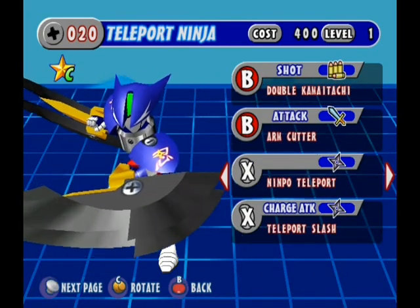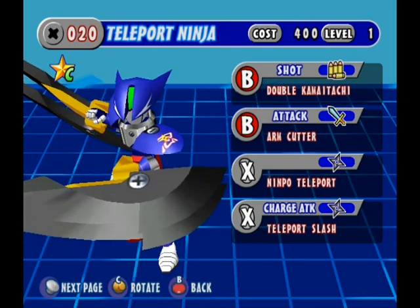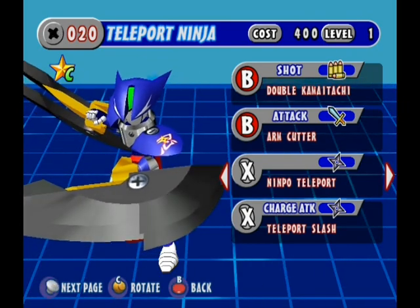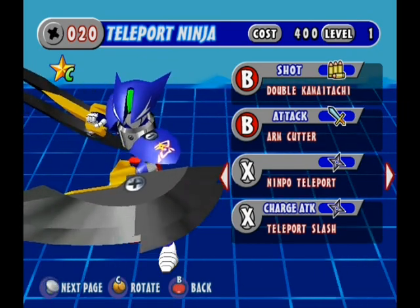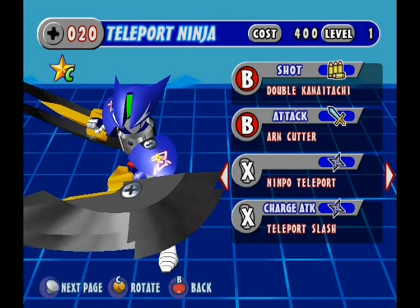Their shot is Double Kamitachi, which is basically he swings his little arm blades and an energy thing comes out from each one. There's the Attack Arm Cutter, his EX is Ninja Nympho Teleport, and his charge attack is Teleport Slash.